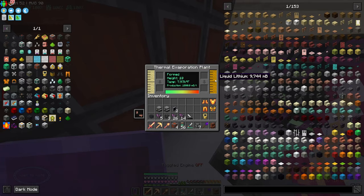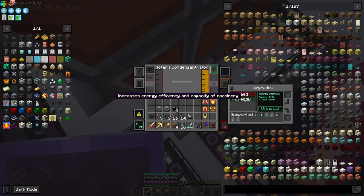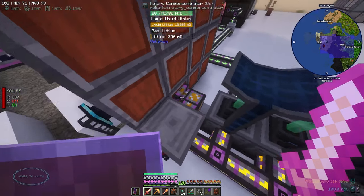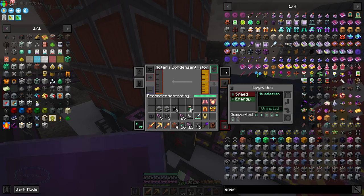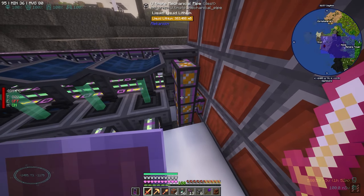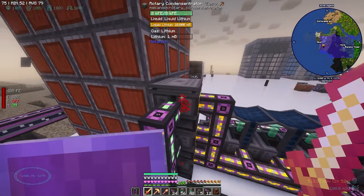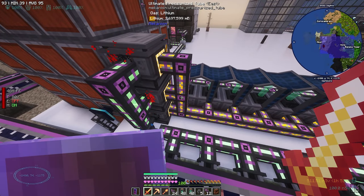We're freaking doing it! Now our limit is actually the machine. It doesn't have enough energy - with bypass limit on, do I just turn on power surge? Now it's fine. We still can't produce enough, so we need another rotary condensator. Even with both fully upgraded we can't keep up with lithium usage - that's nuts. Adding another condensator and upgrading it... are we going up now? Nice!